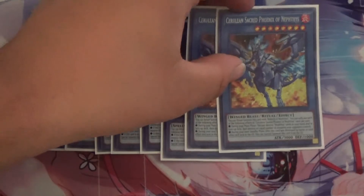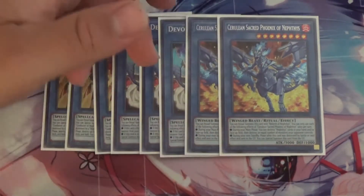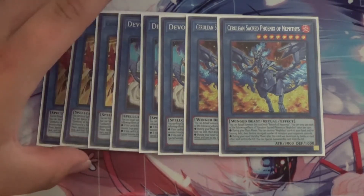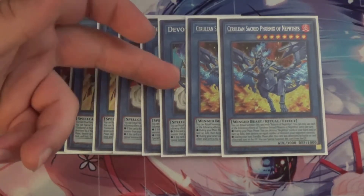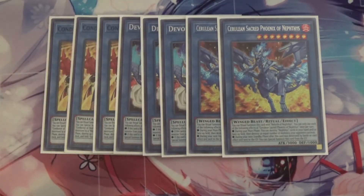Next I run two Cerulean Sacred Phoenix of Nephthys. Honestly I think the other two are better than Cerulean. During your main phase you can destroy Nephthys cards from your hand and/or field, then destroy an equal number of monsters your opponent controls. Most of the Nephthys monsters, especially Devotee and Conductor, gain additional effects when they are destroyed — like Devotee, which can be special summoned straight from the graveyard.